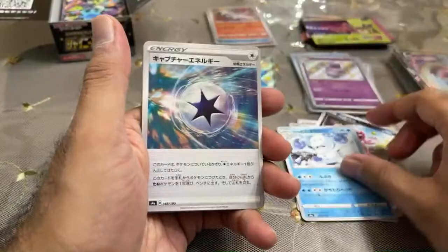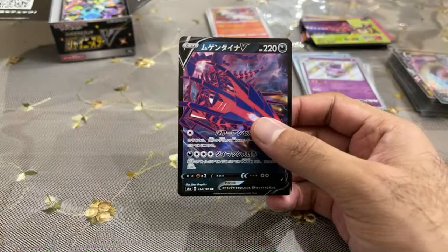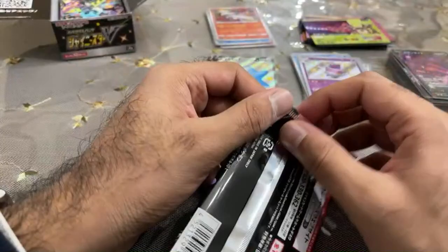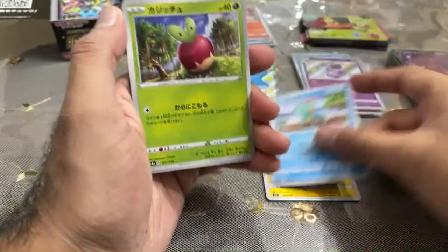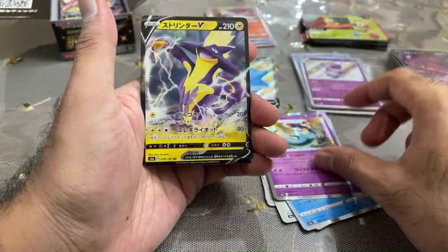We've already gotten two Amazing Rares in this box. Eternatus SV. Maybe in the next three boxes in the future we'll get Jirachi. Damon Croy says I should get the Korean booster boxes — not a bad price. Interesting. There's something special to me about the Japanese ones because Pokémon originated from Japan. I know you can get cards in other languages too, but the Japanese cards are just kind of special, I feel like. I would like one day to learn Japanese if I ever can. Toxtricity.